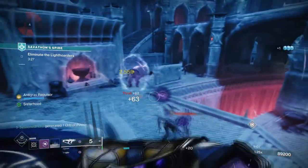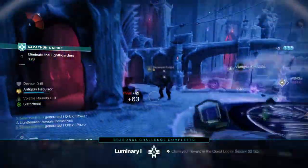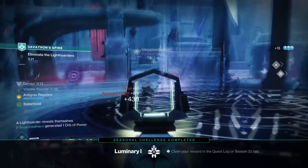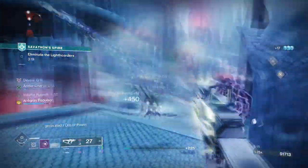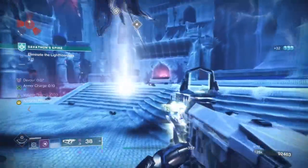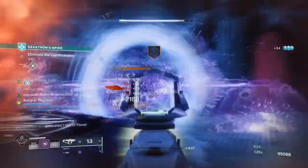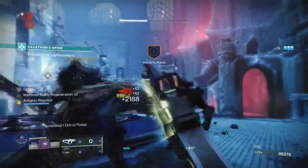Key fragments to have here will be Echo of Vigilance and Persistence, as they will increase our survival chances for longer while making use of the exotics. This should be enough to perfect the build while in the air, so your choices after that are then down to you. As we are using Axion and Sky Grenades, I would recommend adding Echo of Instability as another easy route to trigger volatile rounds for free.